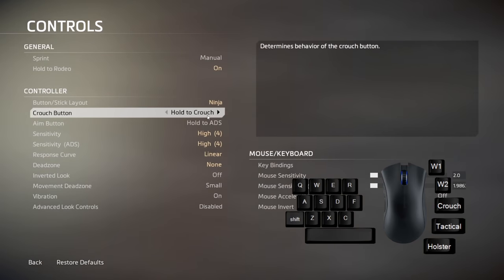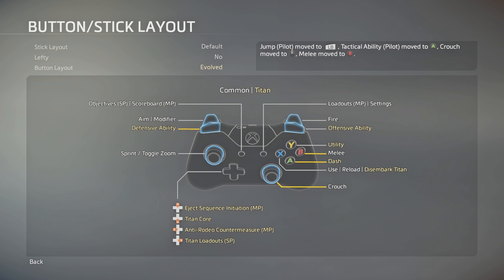Some settings. Put crouch on hold and activate auto sprint. On controller, feel free to experiment around with button layouts. I recommend Evolve as a start.